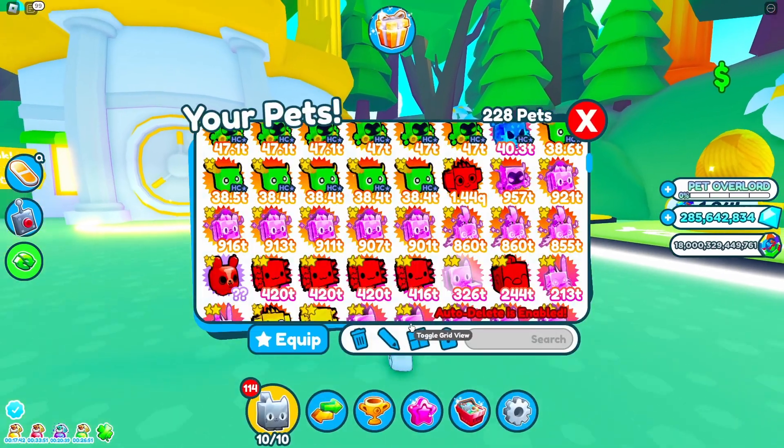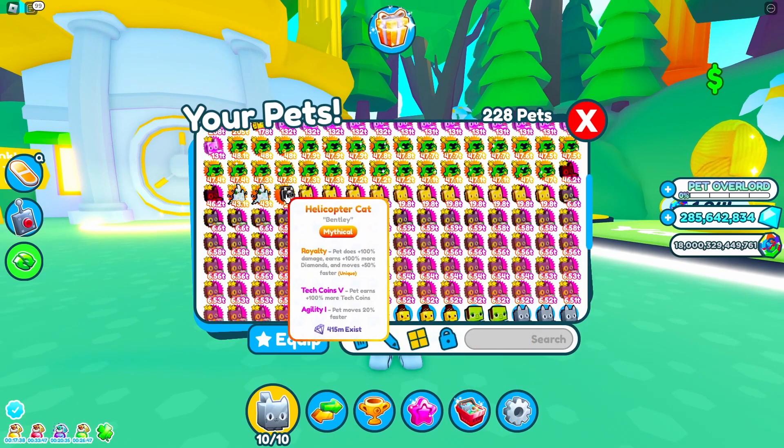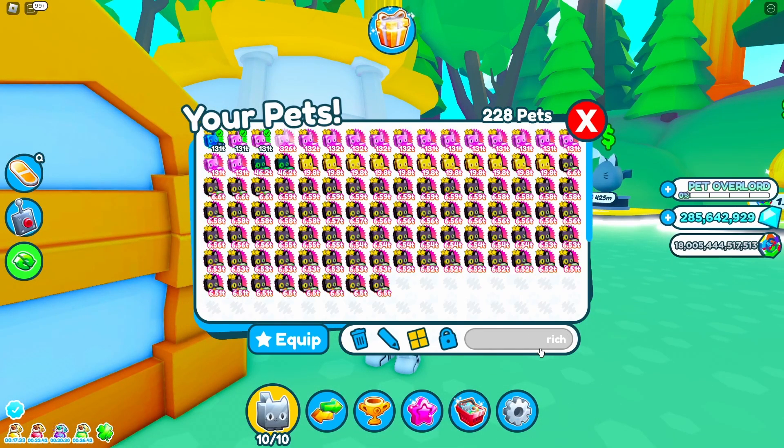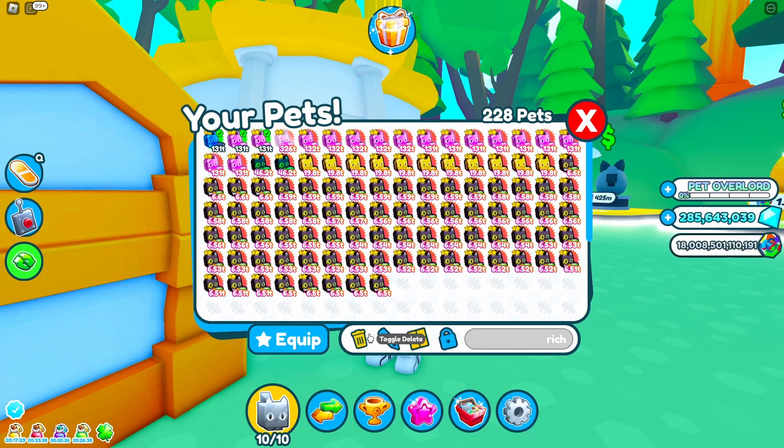I have finished hatching over a hundred pets — I actually exceeded a little, and I hatched mythicals. After hatching lots of these, you want to filter out by searching rich cats. First, you want to select all of the rich cats, then turn on and delete.